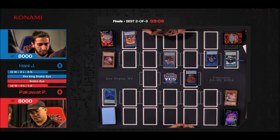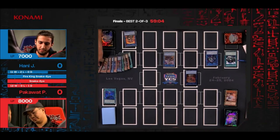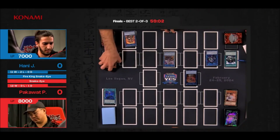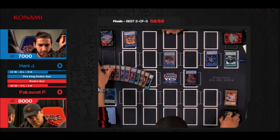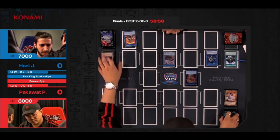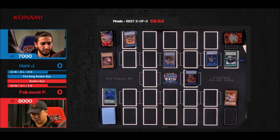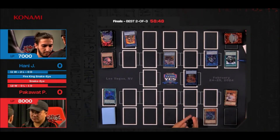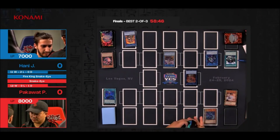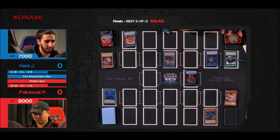Divine Temple of the Snake Eye is up — and Honey has the brutal combination of Effect Veiler and Nibiru in his hand! Well, if anyone's going to play through it, it's going to be Pack. Pack has been playing through that time and time again throughout this entire tournament and is very comfortable with that. But Honey is also a very skilled player — will he find the patience and timing to land those two hand interruptions?